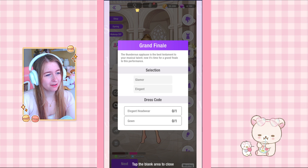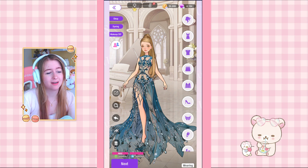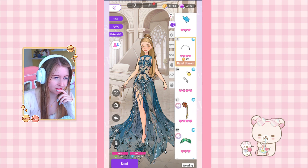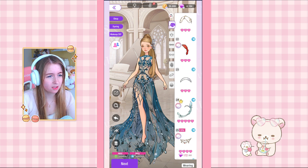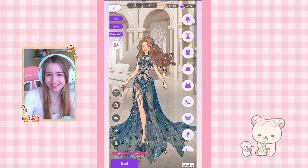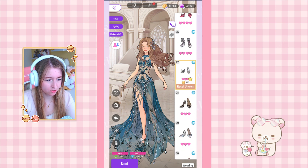The next competition is Grand Finale: 'glamour, elegant, elegant headwear, gown.' This is where we use our new gown — it's so pretty, one of the prettiest even if it's not my usual style. The diamond sparkle effect is really nice. For elegant headwear I think we should do the butterfly. I want to go for a silver theme here and really use the new hair to my advantage.